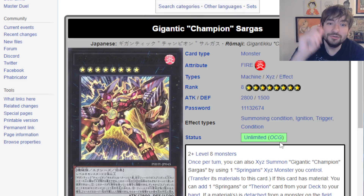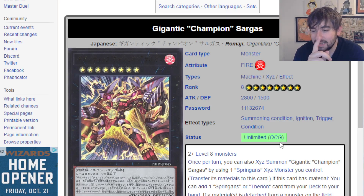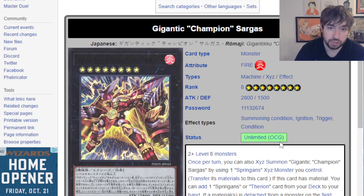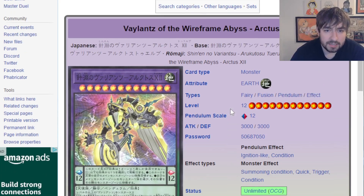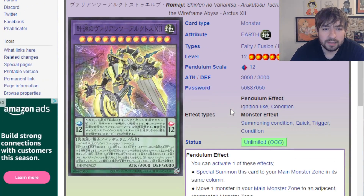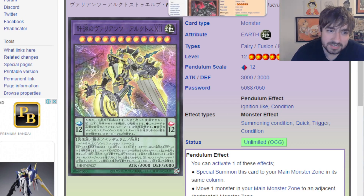Springans — huge buff to Springans, another one I'm super excited for. They can play. I think they're a legit Rogue deck now. I do think they're still not amazing going second, but this is another deck I could see getting a top here and there on the regional scene after this support. Valance gets a new boss monster — it's okay, but I question how easily or efficiently they make it. Valance has been pretty sus since their drop.